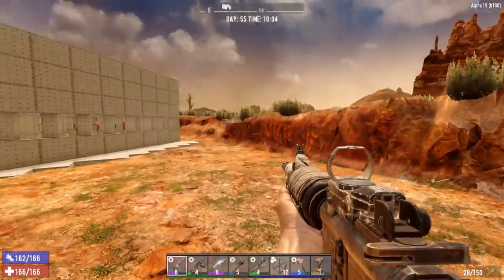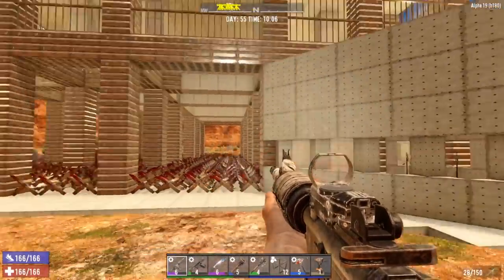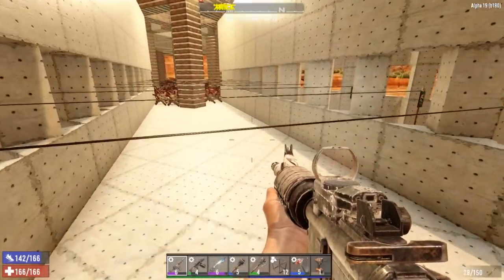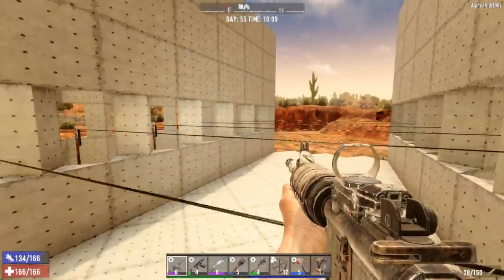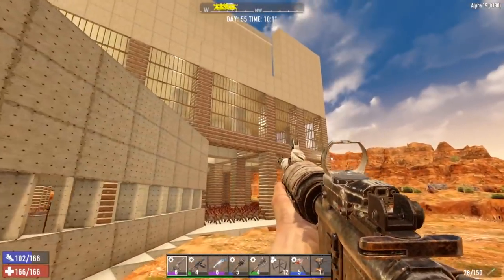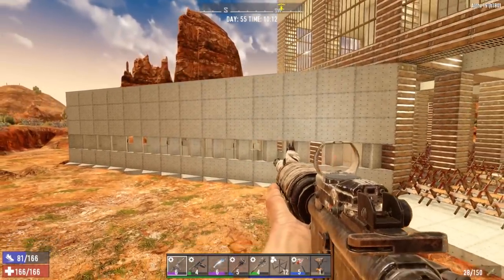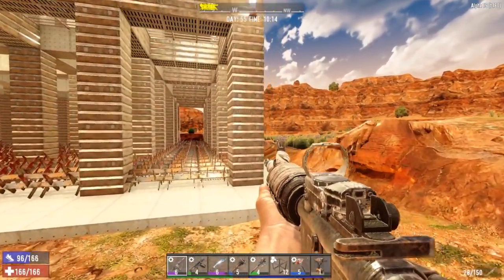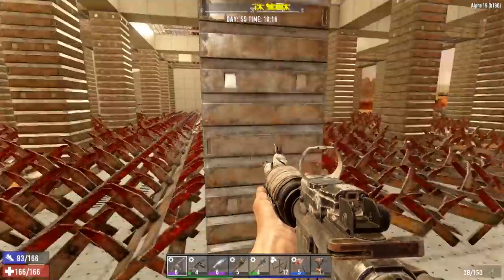Our main base here — the bottom with all the iron spikes — is established and good to go. I'm starting to prepare new traps. These aren't hooked up yet, so it'll be interesting to see how the horde goes around them on horde night. We need to expand the base a lot in the coming weeks, adding more wings, and the roof will come up over top.